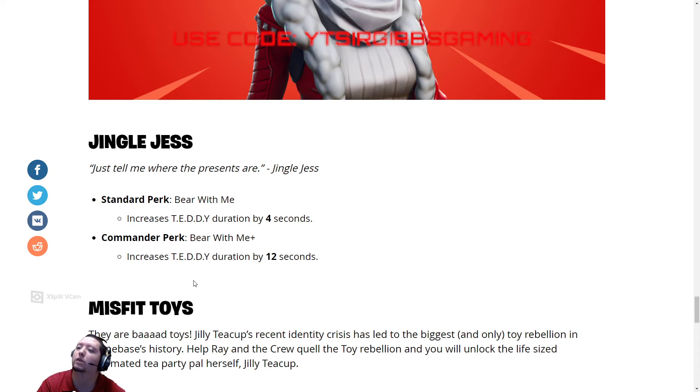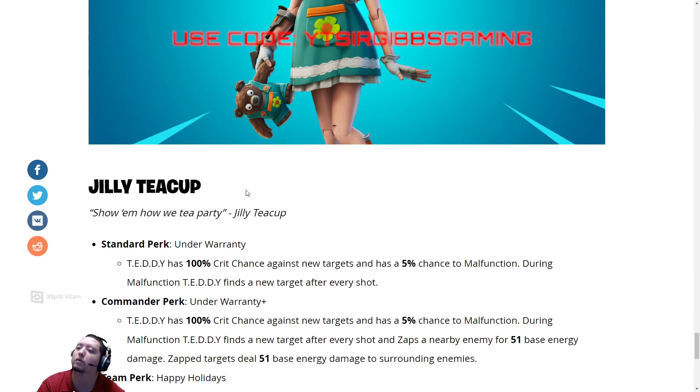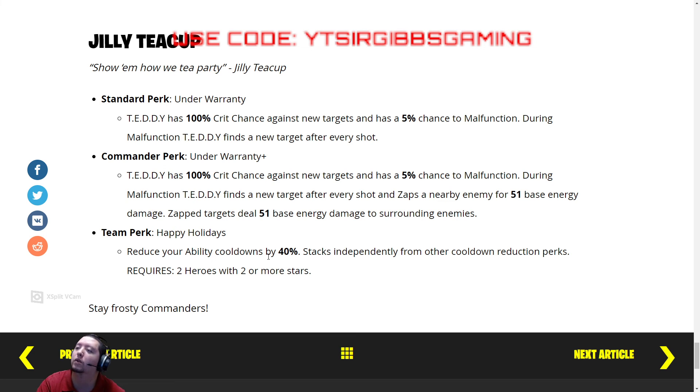She got the Bear With Me perk — increases teddy bear duration by 4 seconds, and Bear With Me Plus brings it to 12 seconds. And then they'll have the Jelly Teacup hero — this is a separate quest line. If you haven't got her, she's a very good Outlander. She has a perk called Standard Under Warranty: teddy has a 100% chance to crit against a new target, and a 5% chance to malfunction — basically goes to a new target. During malfunction, teddy finds a new target after every shot and zaps nearby enemies for 51 base energy damage. Zap targets also deal 51 base energy damage to surrounding enemies.